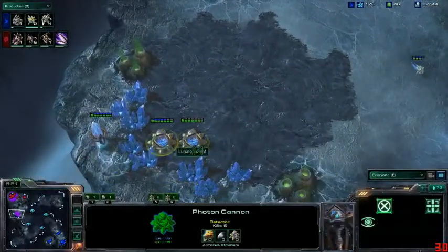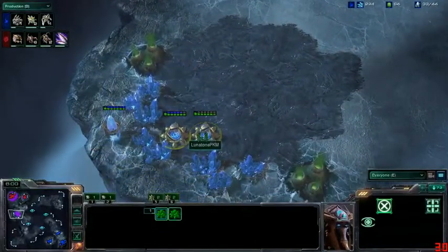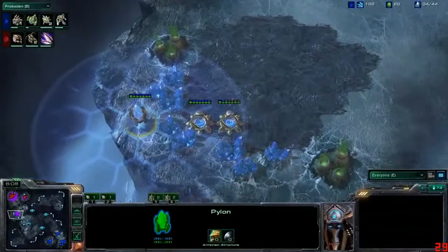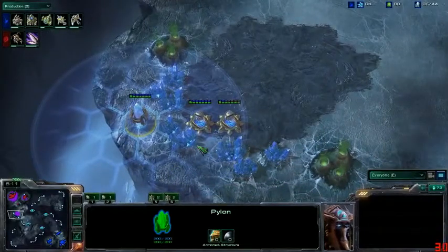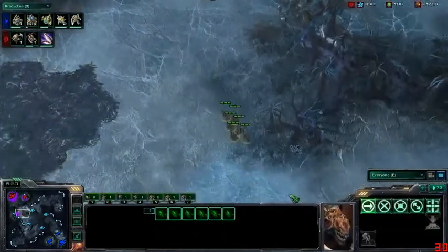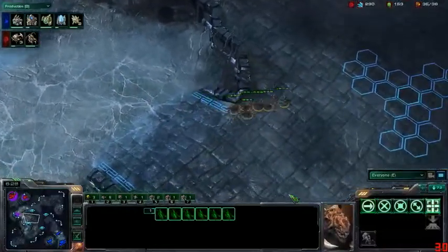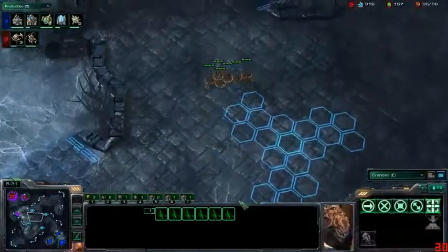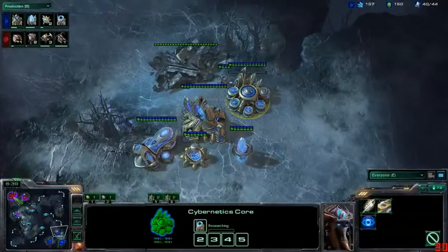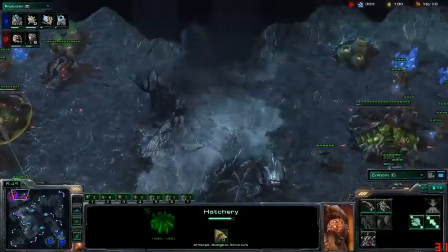These photon cannons are still going to cause a lot of units to be pulled off to deal with them — still some effect in the short term. The question is: did Zog get that roach warren up? He's not making any roaches yet. If he goes for a roach bust, the rush distance on this map is just so long — can't imagine Lunatone not being ready for that. Zerglings are moving across the map, maybe just scouting the front to gauge whether he can bust. Three roaches are now in production, but that's really about it.